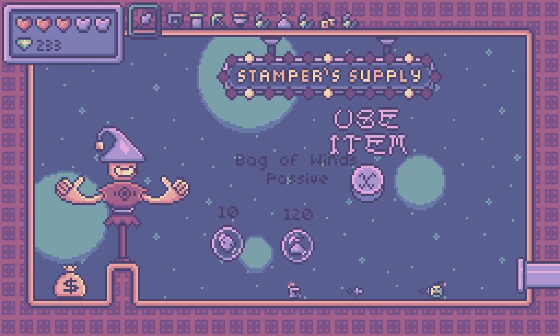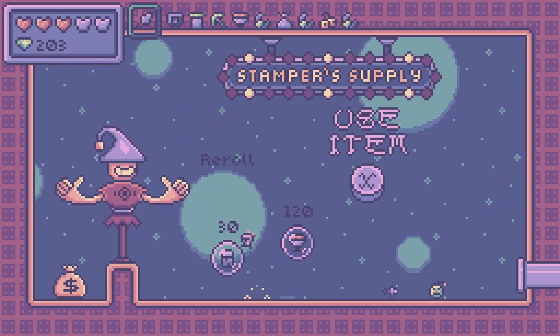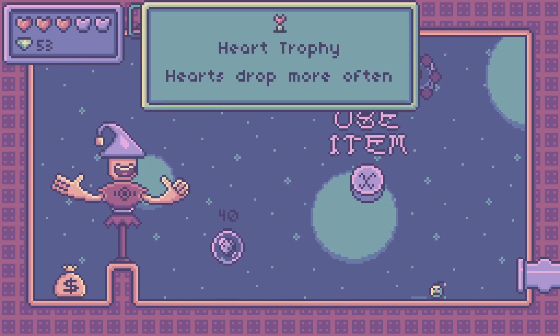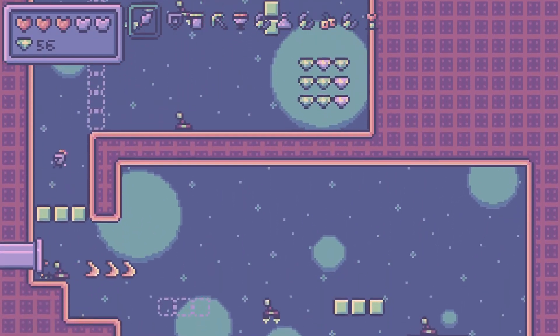This is the kunai — a very fun item. You can kind of tell it's the first active item I made; it's very simple — just shoot in front of you. Oh, the heart trophy! That's a good one — this might be the second best item in the game honestly. I'm definitely switching items a little more often than I normally would just because I want to show off as much of the game as possible.